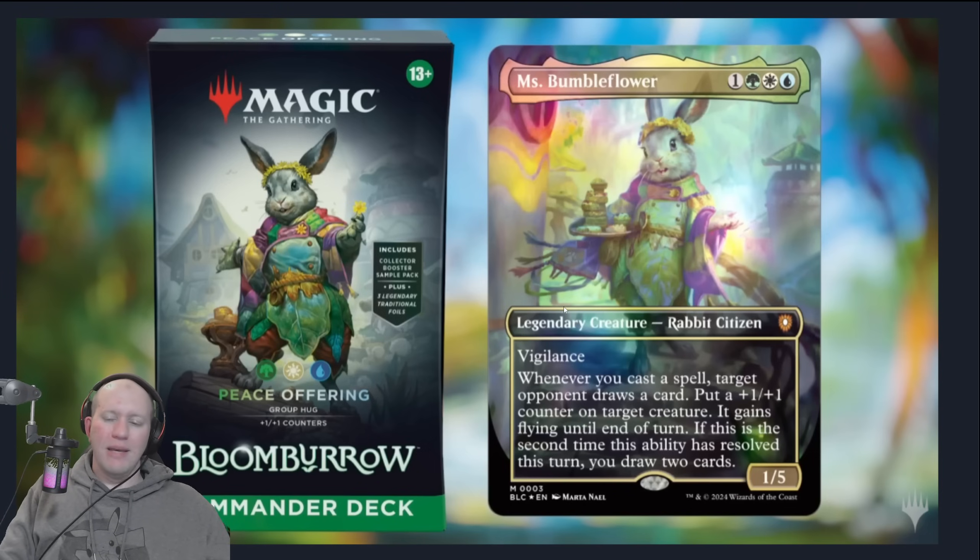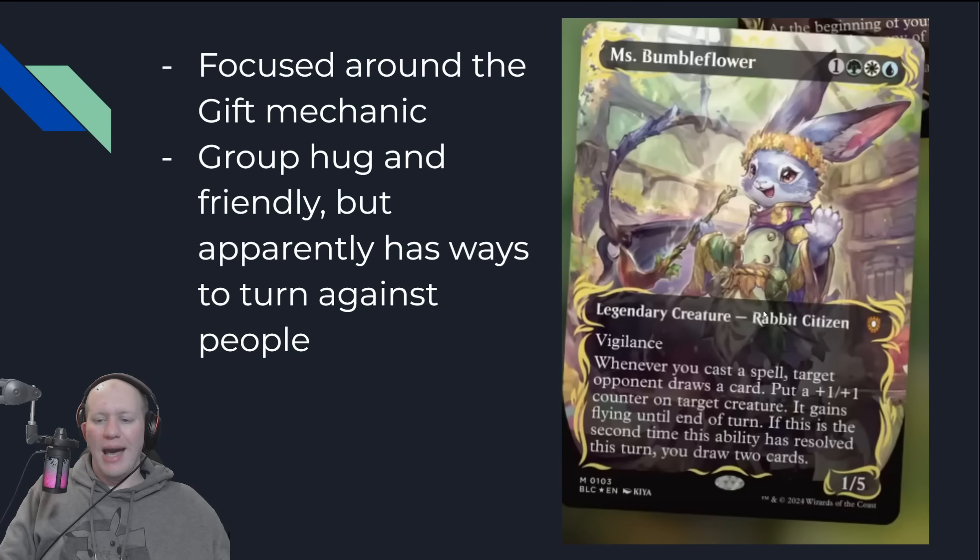The last one is the Peace Offering deck, built around Miss Bumbleflower, who has Vigilance — and it is group hug to the max. Whenever you cast a spell, you get to make someone draw a card, then put a +1/+1 onto something and it gains flying. If it's the second time you've done it, you get to draw two cards. Apparently it's focused around the gift mechanic, so you're gifting things to people, but it's going to bite them in the arse later on.